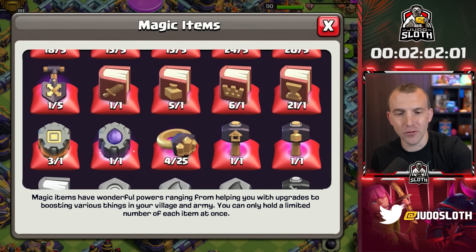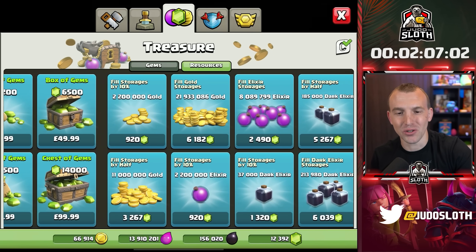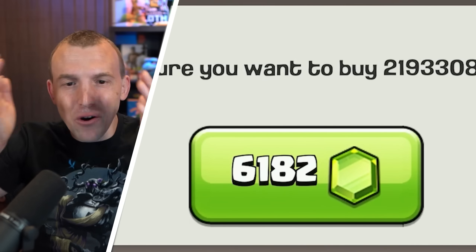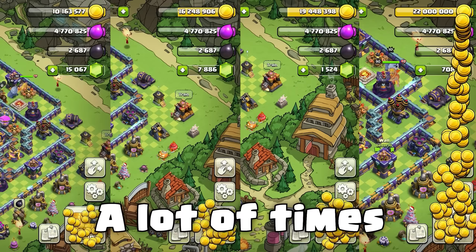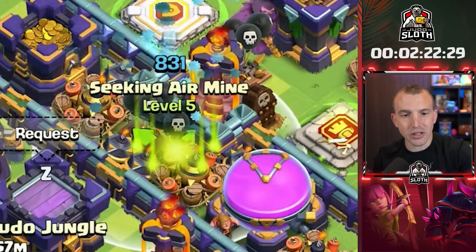A book of everything on that. I don't have a rune of gold - so we're using gems to fill up the storage. 6,000 gems! When we get to the walls I'm going to have to fill up the storage like this a lot of times. Seeking air mine done, and we've just got the walls.